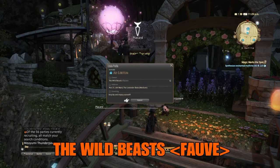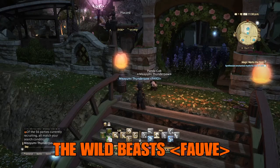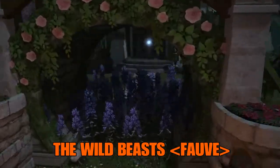Stop by and enjoy yourself. I am so going to enjoy taking things out of this house tonight. They have open recruitment for all jobs and it looks like they're into leveling, casual playing, dungeons, trials, and raids. And their slogan — check that out — it says 'Don't worry about it.' So tonight when I take stuff from them, they are just not going to worry about it, and neither am I. So let's go check out the Wild Beasts' house.